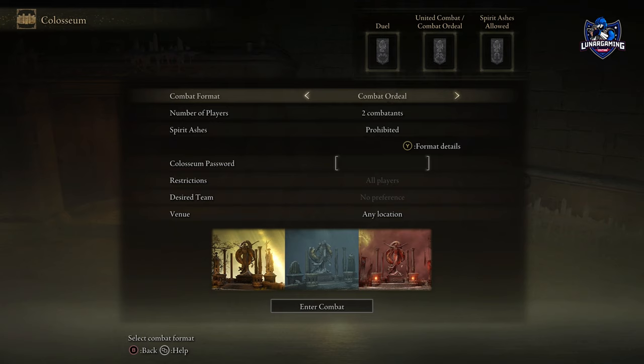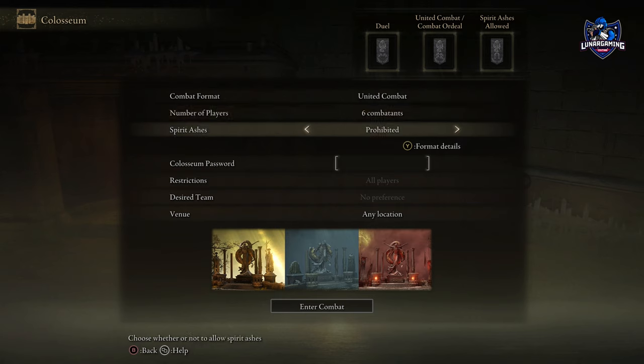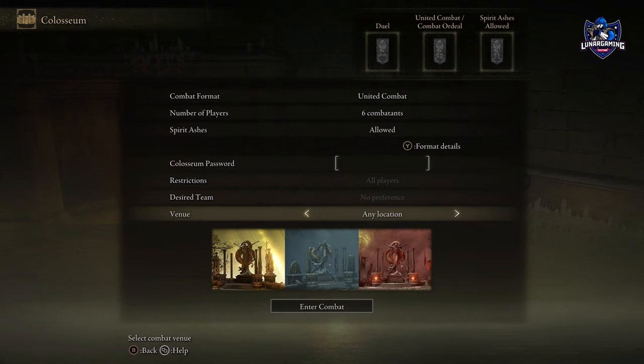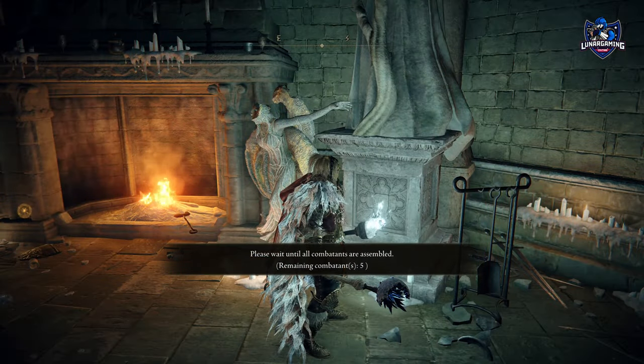From the menu, you have different PvP settings. You have Duel, which is just 1v1 in the Colosseum. United Combat has combatants divided into two teams to fight in 10 battles with the ability to respawn. Each death and respawn grants points to the adversaries, offering victory to the team with the highest score.